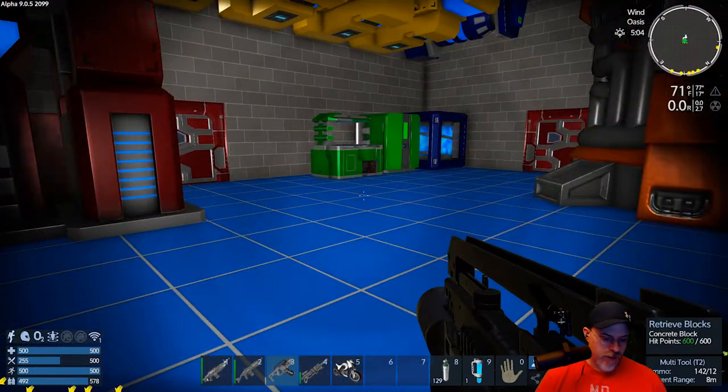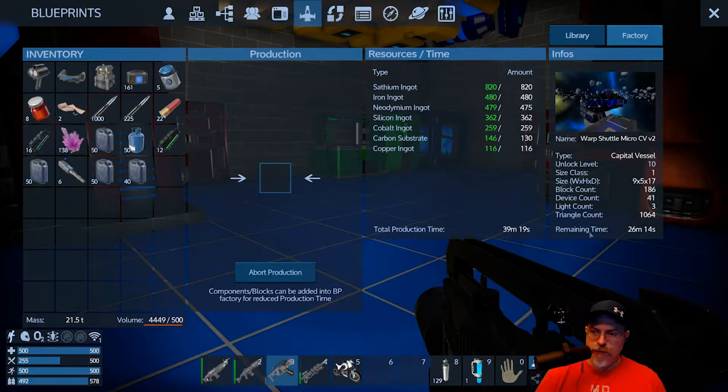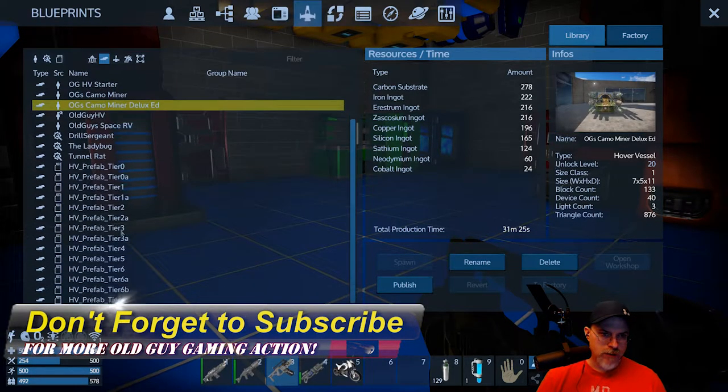Currently in the factory we have the warp shuttle micro CV version two cooking up. We have 26 more minutes so that should be done by the end of this episode. This is a small capital vessel based off the original design by Rustamus.